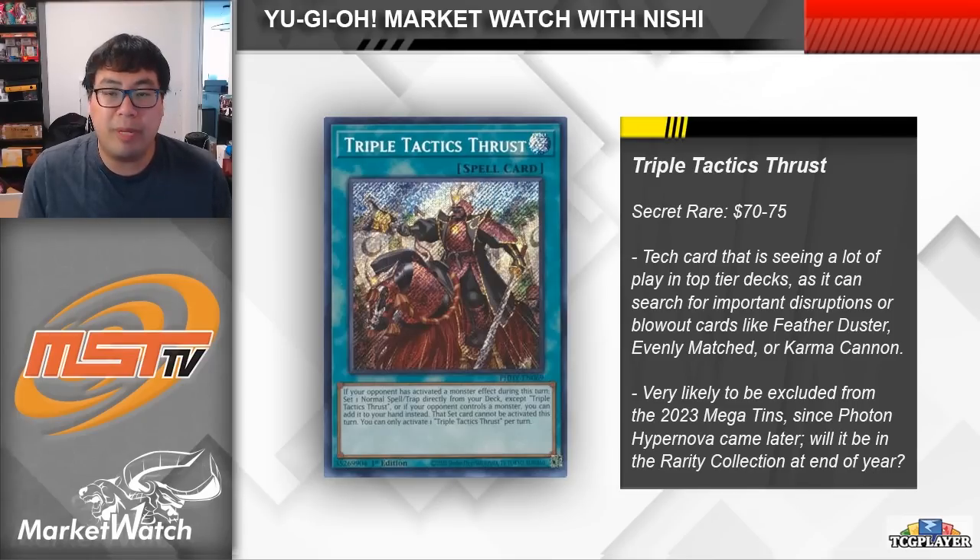This card shouldn't be included in the Mega Tins because it's from Photon Hypernova, which is a set after the reprint window. Maybe it gets reprinted in something like the Rarity Collection, but other than that it shouldn't be reprinted until the 2024 Tins. If you are planning on playing competitive Yu-Gi-Oh! over the next six months to a year, this is actually a card I would suggest picking up despite its relatively high price point, as more and more players are realizing just how impactful and strong it can be.